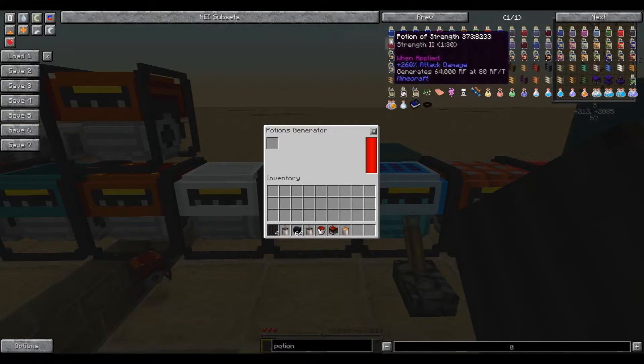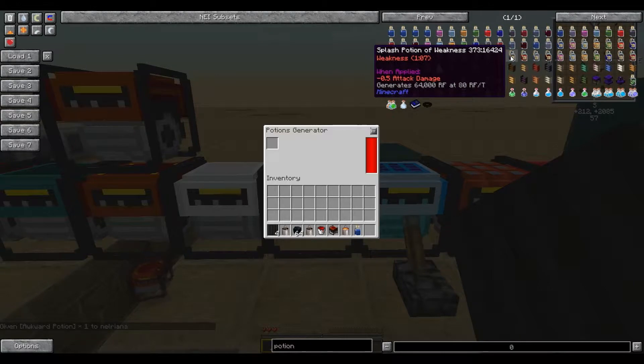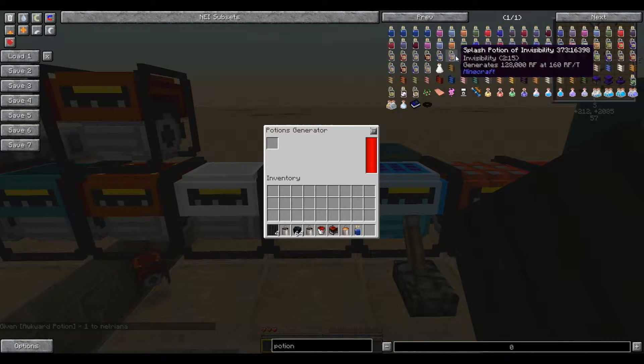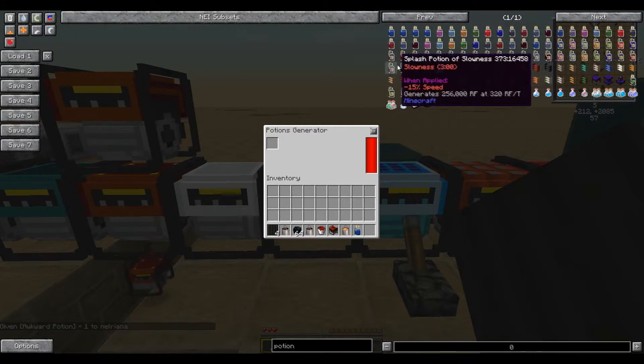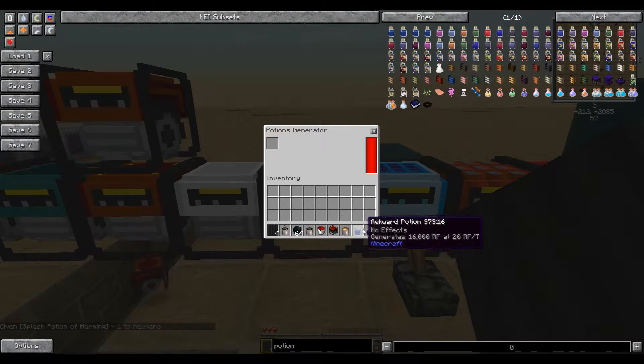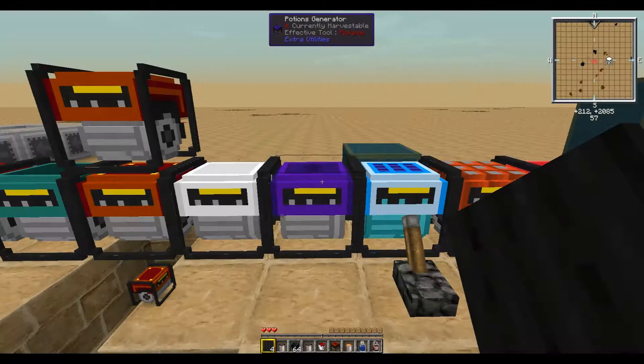Next up we have the Potion Generator, which will produce power based on the strength of the potion. The Awkward Potion and the Thick Potion will generate 60,000 RF at 20 RF per tick, whereas the highest tier of potion will generate 256,000 RF at the rate of 320 RF per tick.